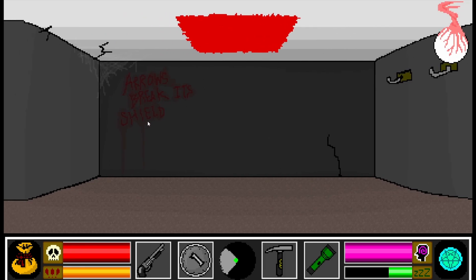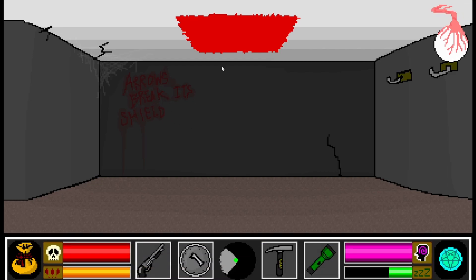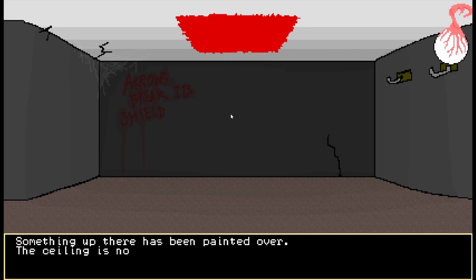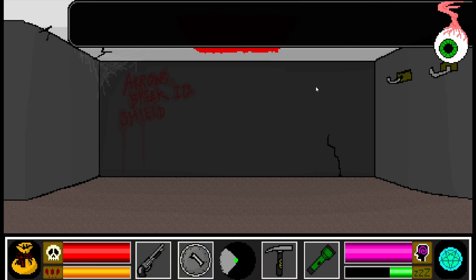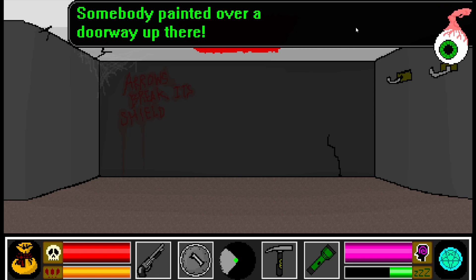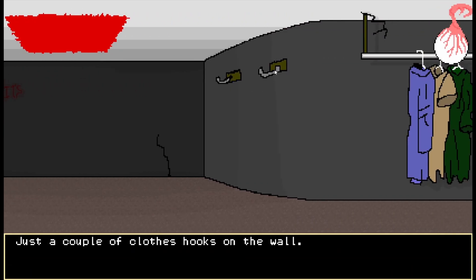Arrows break its shield. Well, what in the world could this mean? Something up there has been painted over the ceiling. It's not high in here, so I can reach it. 'Somebody painted over a doorway up there.' Well, yeah, that was pretty obvious. Just a couple of clothes hooks on the wall.